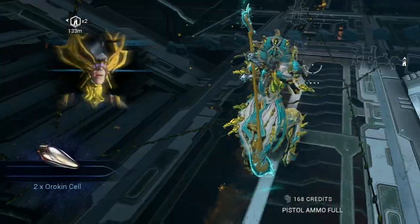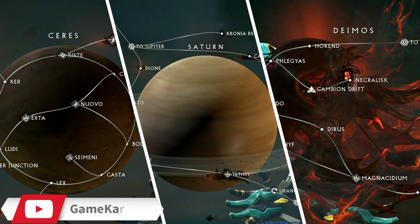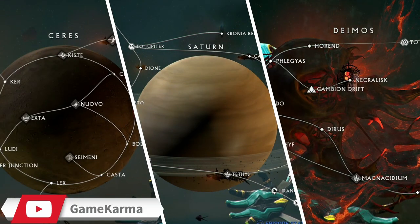Welcome to another Warframe tip of the day. Today we'll be showing you where to farm Orokin Cells. Orokin Cells can be commonly dropped from Ceres, Saturn, and Deimos.